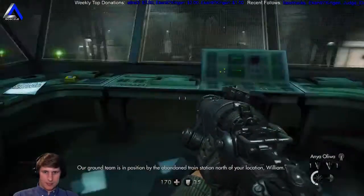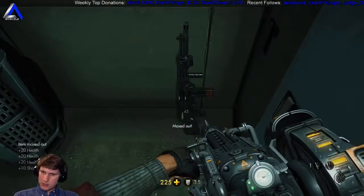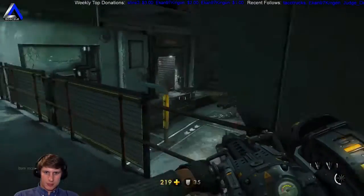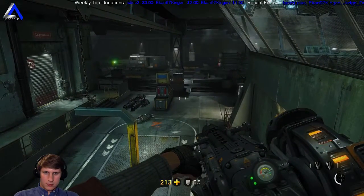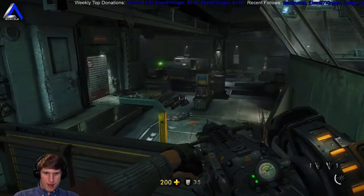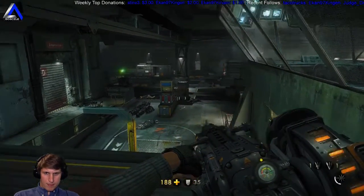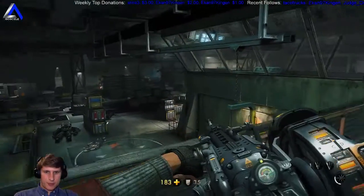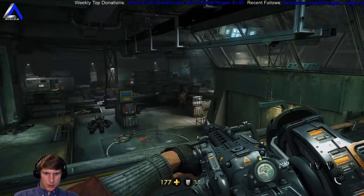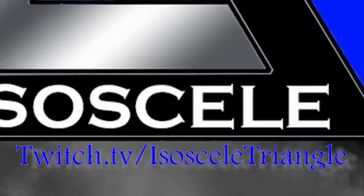'Our ground team is in position by the abandoned train station north of your location, William - they will meet you when you get there.' Oh, that's ammunition. There's gonna be a fairly large fight here - we're gonna try and manage the aggro carefully. These guys don't do almost any damage from this height.